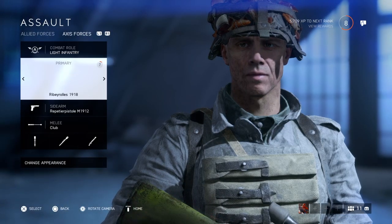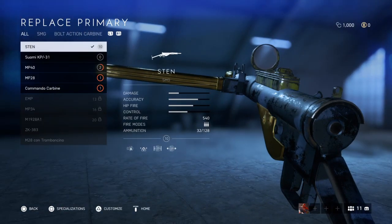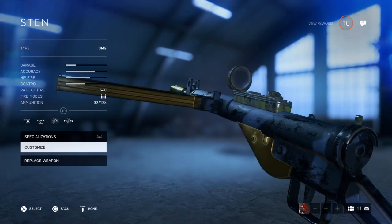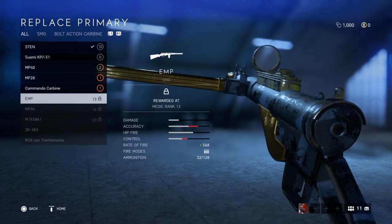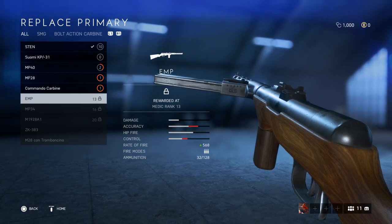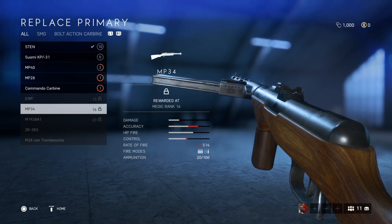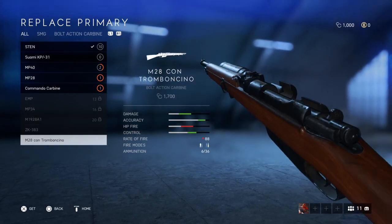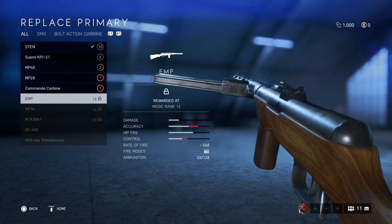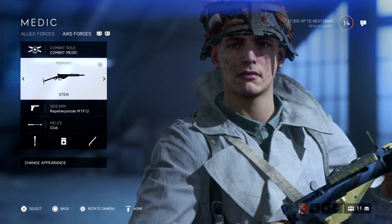Let's go to my other class — medic. So I am rank 14, as you can see, and the EMP was supposed to unlock at medic rank 13. So it's really not working. You can buy guns, yeah, I get that, but why are the guns that were meant to be unlocked not unlocking? That's what's really annoying me.